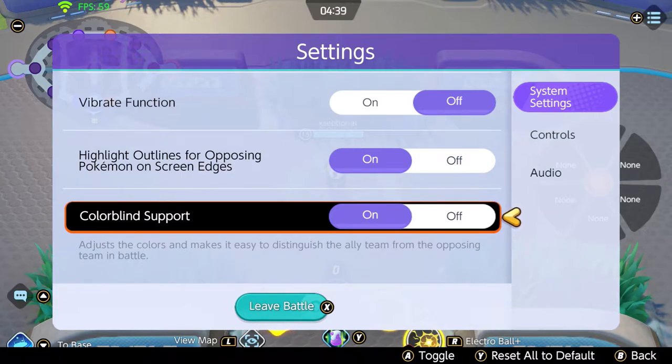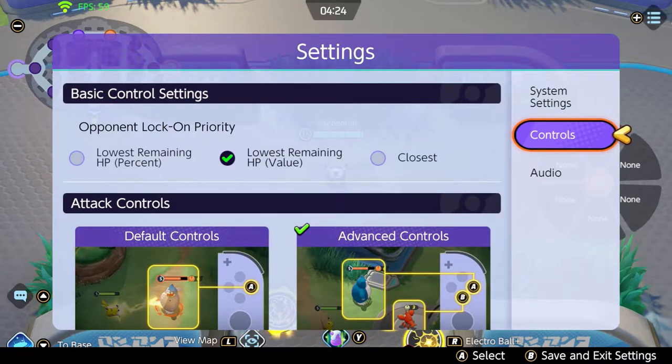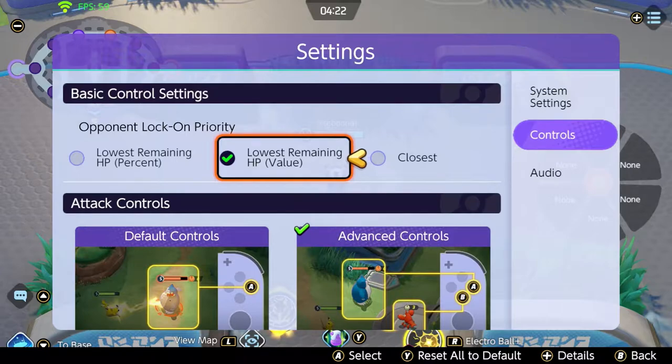Turn colorblind support on — it will adjust the colors a little bit, and seeing the difference between your teammates and the enemy will be a lot easier. The biggest changes are in the control settings.